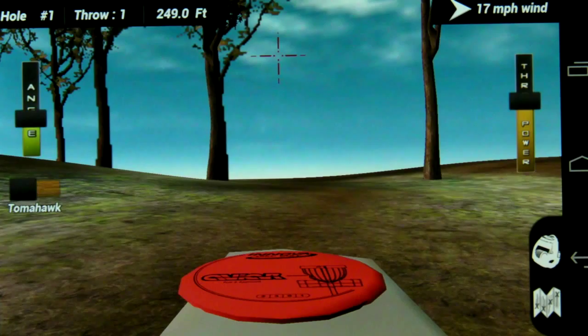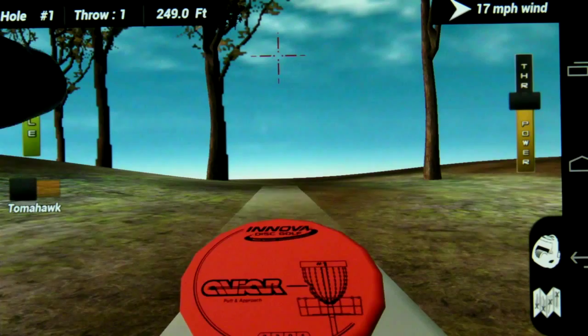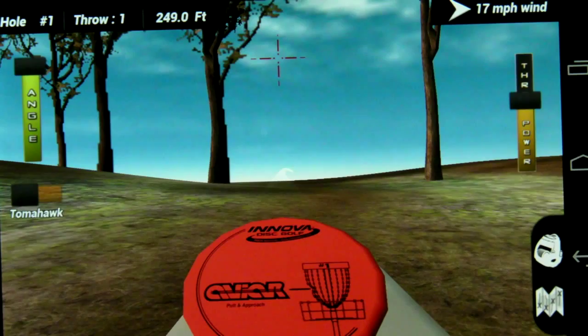Angle adjusts the angle of the disc front and back. Now you'll notice that if I switch over to swipe, you can see I can swipe it as well. We also have a wind variable here, so make sure you keep that in mind.